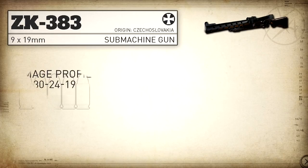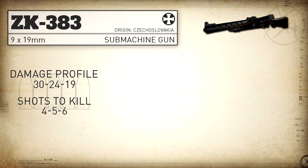In COD World War 2 we get a damage profile of 30, 24, 19 — and keep in mind this damage profile doesn't change when you switch your firing mode from the slow firing mode to the fast firing mode. What this means is it's always going to be a 4, 5, or 6 shot kill in core game modes.